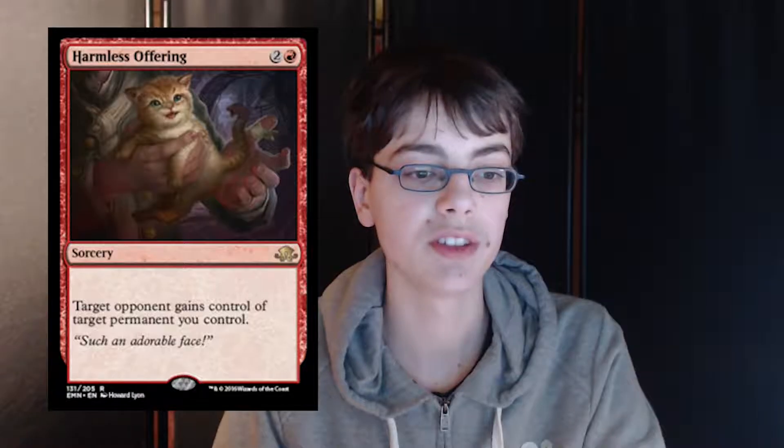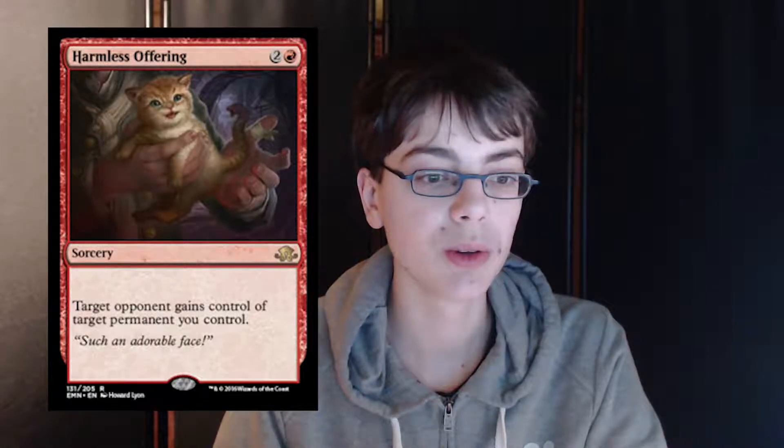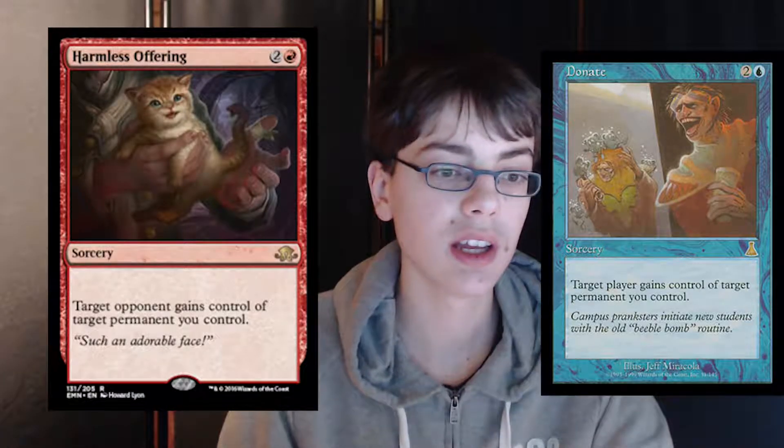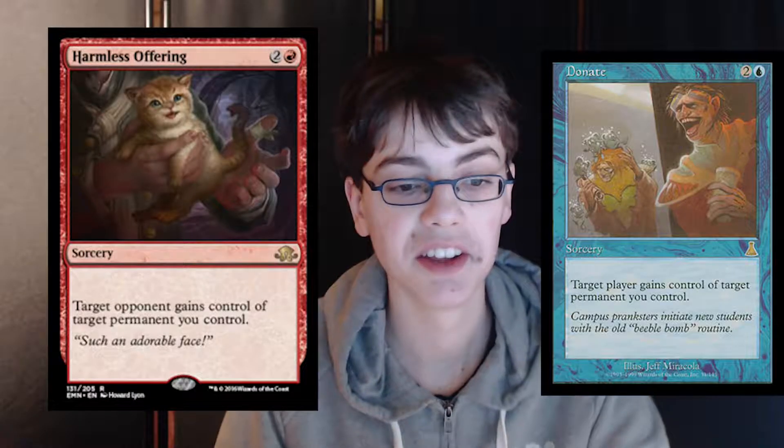Harmless Offering is 1 red for a sorcery — target opponent gains control of target permanent you control. Just take a look at the artwork: it's a kitten with a snake for a tail. It's basically a red Donate, and Donate is on the reserve list, so it's pretty cool.